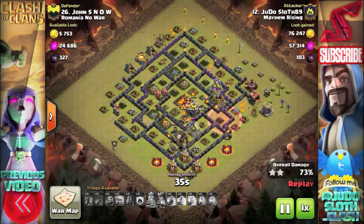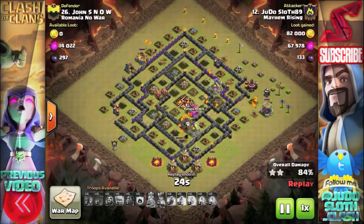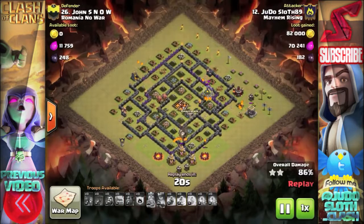I found there are very few bases designed that would allow you to snipe off the final wizard tower. It would save me from using that balloon, but maybe I should start bringing a giant instead so that I don't use them all as I did in this raid.